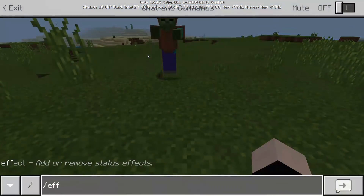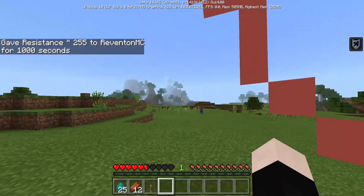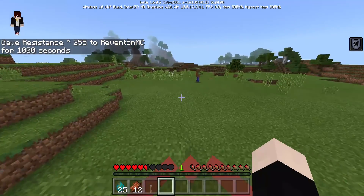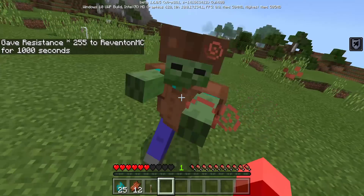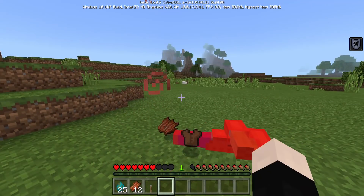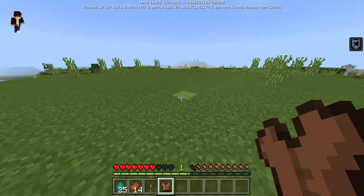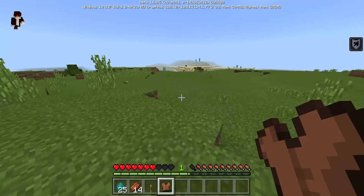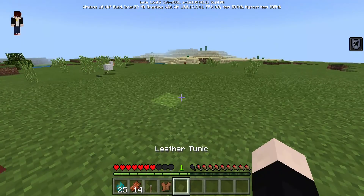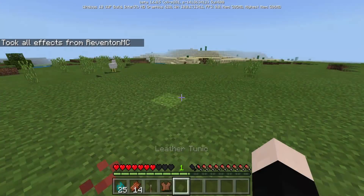So if you give yourself effects — `effect @p resist` — and a zombie hits you, this happens: you get knocked back. So this is not really creative. The only thing that makes this kind of like creative is the fact that you don't get damage, right? But I'm just gonna clear my effects with `effect @p clear`.